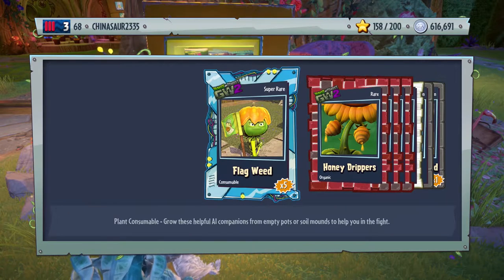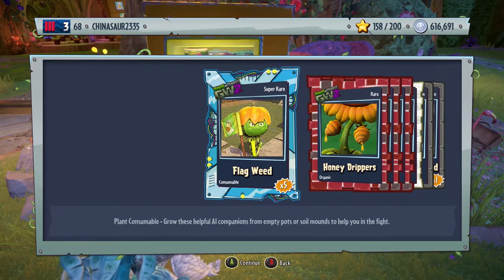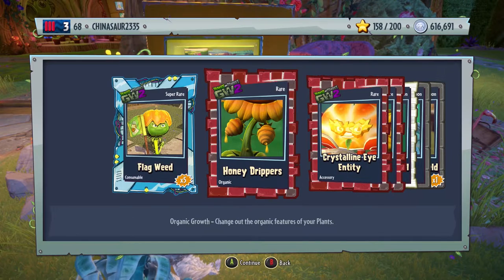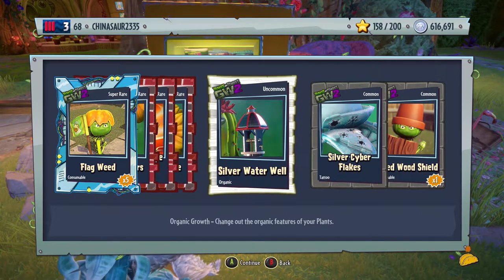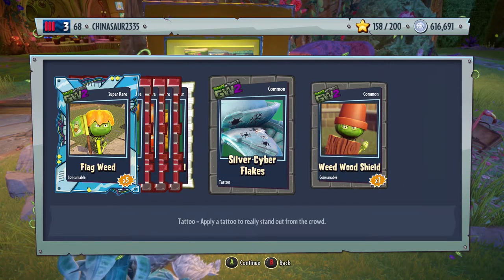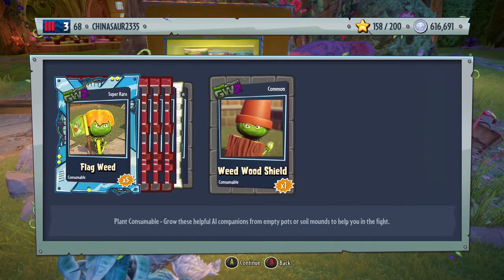We have three rares and a super rare. We're getting a lot of consumables. Last time we got a coffin zombie that was super rare. Honey drippers, organic growth for the Sunflower. Crystalline eye entity — it's such a mouthful to say — accessory for Sunflower. Silver water well, organic growth for the Cactus. Silver cyber flakes, tattoo for the Isotron. And we have a weed wood shield.